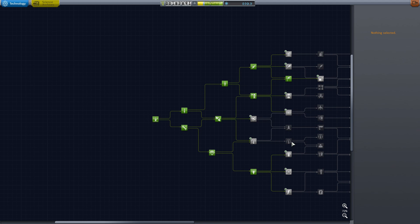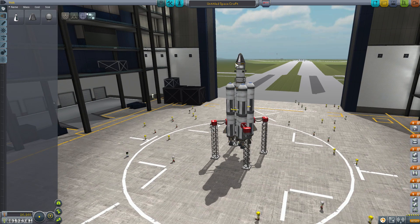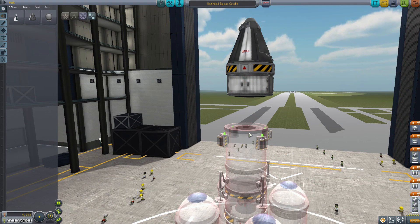All I want to show you is that research is exactly the same — I have not researched anything new. I have upgraded every single building. The most important buildings you have to upgrade are Mission Control and your Tracking Center. That will give you what we need in this mission: your maneuver nodes and your conics.